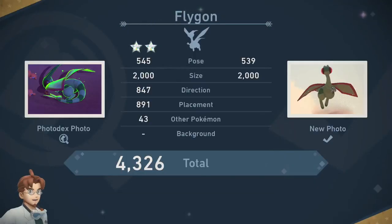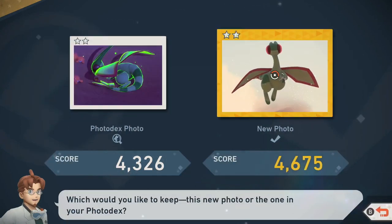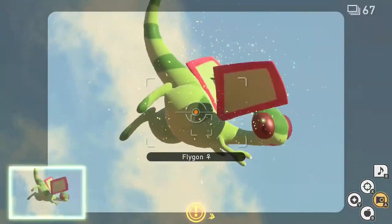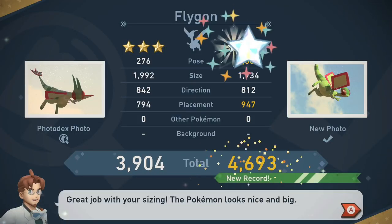It's important to mention that you don't want to take pictures of the Flygon while it's hissing at you, as this will prompt a different star rating. For three star, follow the two star process once more, only this time wait until the Flygon begins hissing at you and empty your camera for the third diamond rank.